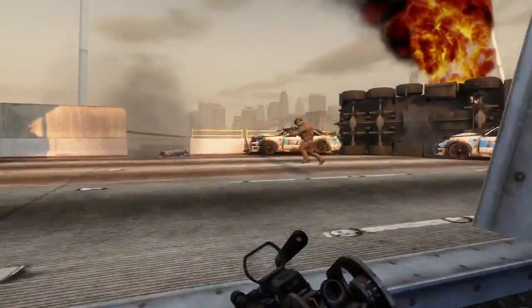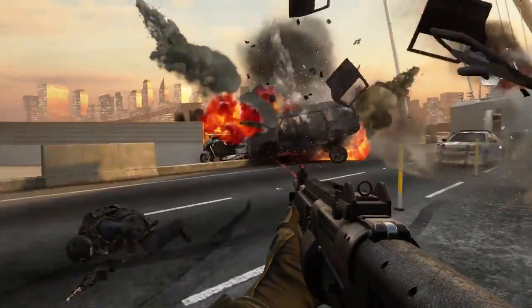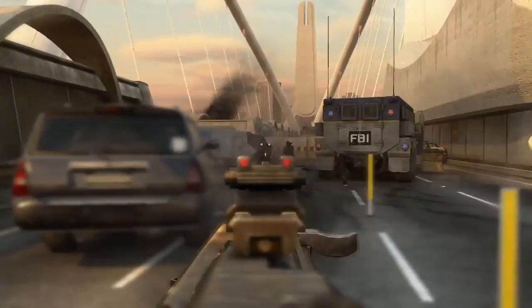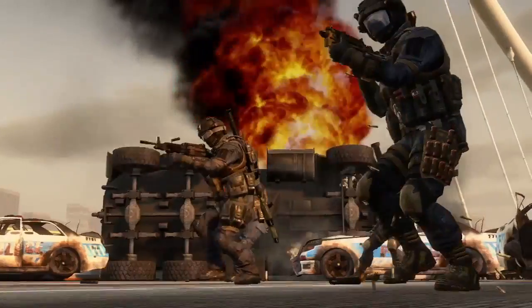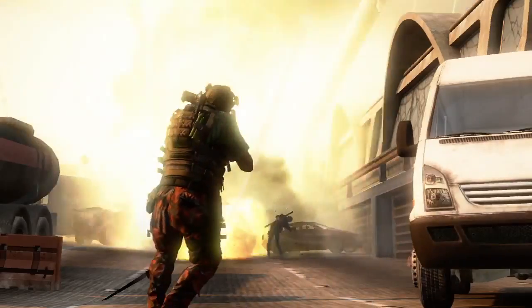This map offers a variety of engagements — you can be on the top of the bridge where there's medium, long, and short range. Underneath, it's more short, it's quick flanks — maybe take a shotgun or SMG. Players will create their battle lines, protect their side of the bridge, and the team that can do that successfully is the team that will win Detour.